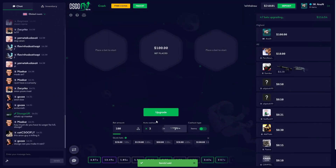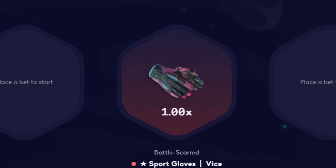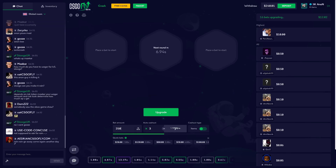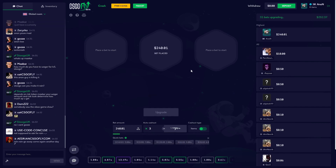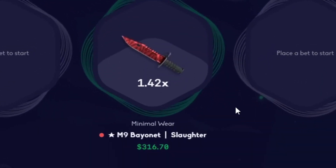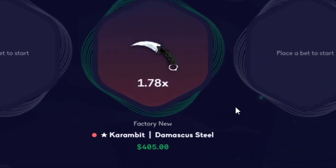239 left — if we hit this one... This is stupid. 240 — our entire balance on a 3x. Can we hit this? Can we hit this? Please — you're halfway there...